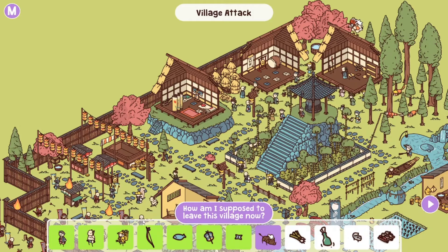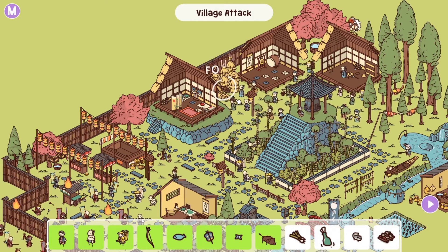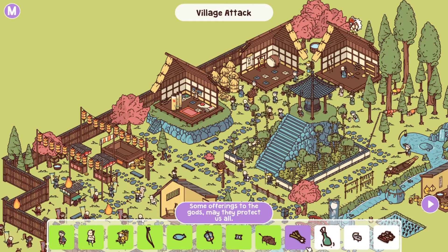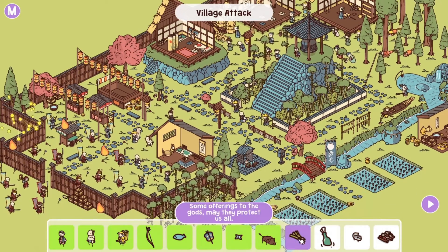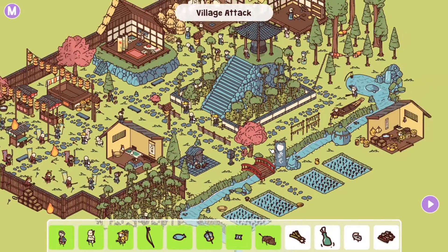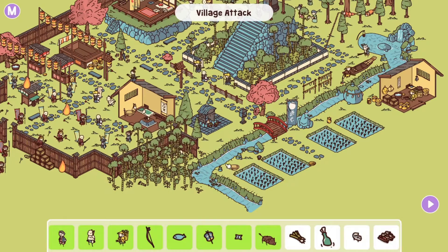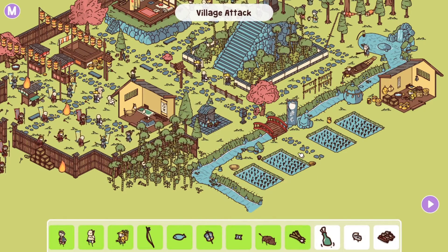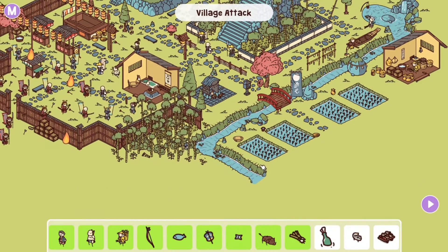How am I supposed to leave the village now? The wild boar stuck in the village — right here in the haystacks. Some offerings to the gods, may they protect us all — a bunch of onions. The offerings table for the gods is right here, and the onions are right in between. Message in a bottle — a warning that didn't make it because there's too much leaves in the water. There we go.